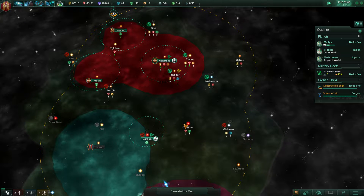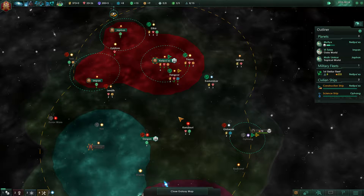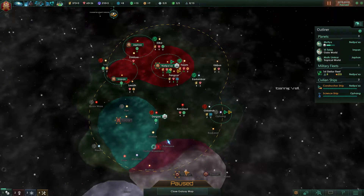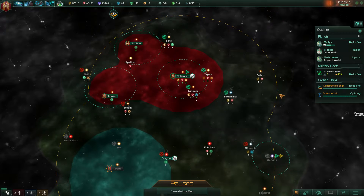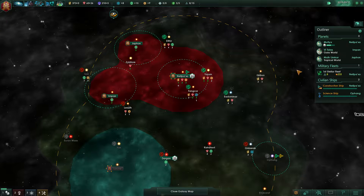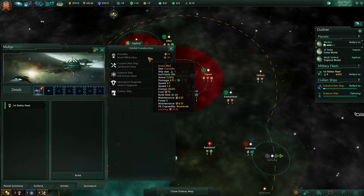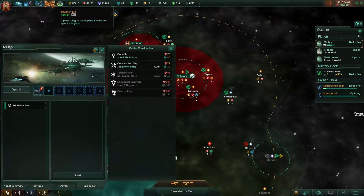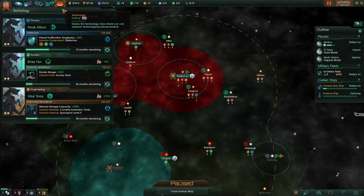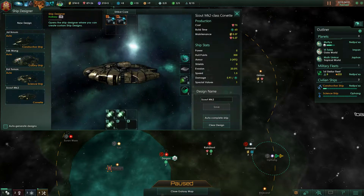We have a science ship out here — two actually. We could build a second science ship, but since we have a limited reach right now there's really no reason to do that. We could build a second construction ship maybe. Before we expand, let's have a look at our ships, because we now have armor we can put on. We are researching — I would rather have deflectors than armor, I think. So we'll wait with that.